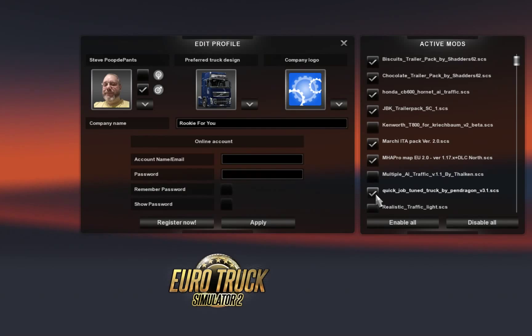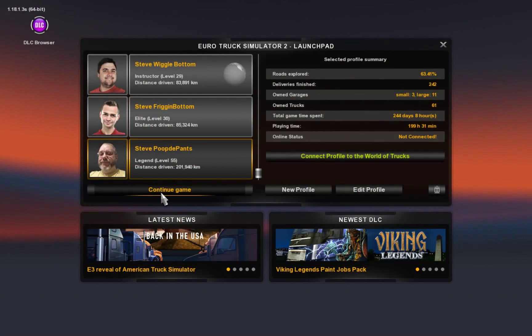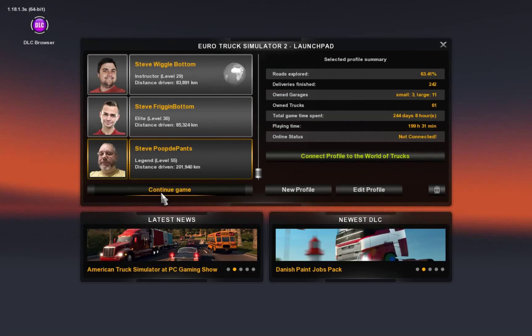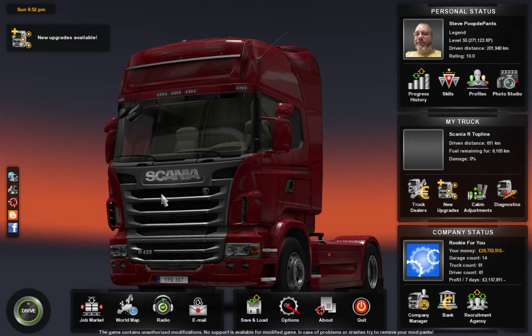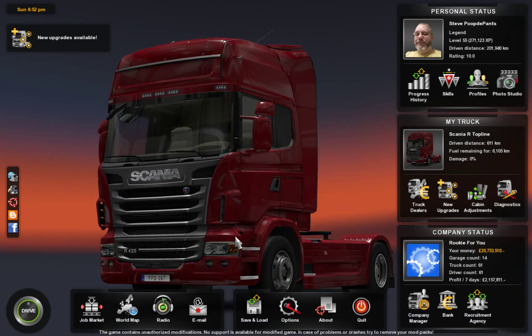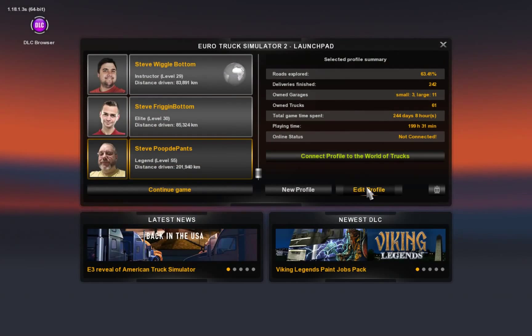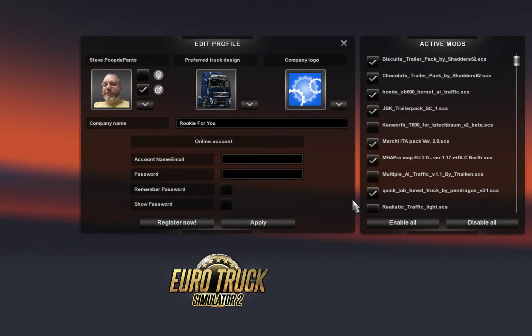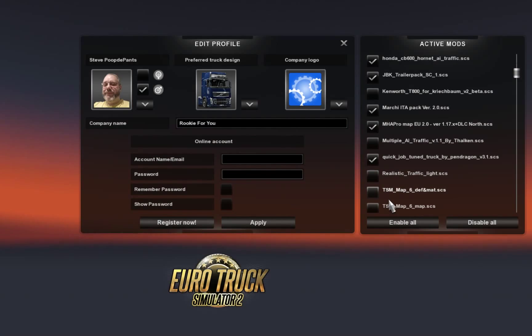Back again. At this point it did crash again, so multiple AI traffic must have been the cause. So, disable that, enable quick job, apply — here we go again. I hope it doesn't crash this time. I think I've identified what was causing it to crash. Multiple AI traffic mod works fine on my other profile — that's weird. Let's continue.